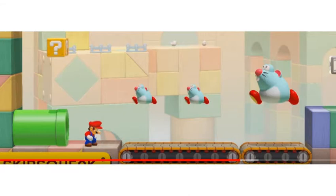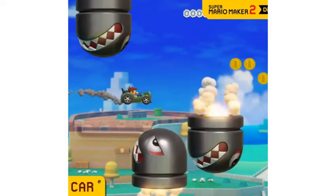There are Skip Squeaks in the sky theme. There are Bonsai Bills. And the car! I was hoping — I'm glad it's exactly what I hoped, because now you can make mine cart levels like in DKC. With the scrolling thing, you can have it kind of scroll up as the track goes up or something. I wonder what happens if you put it on a track — can you do that?